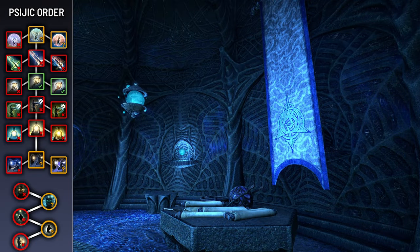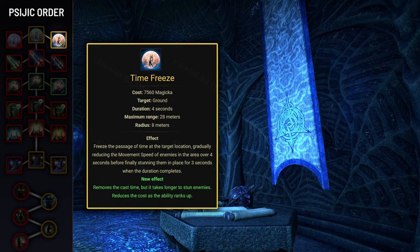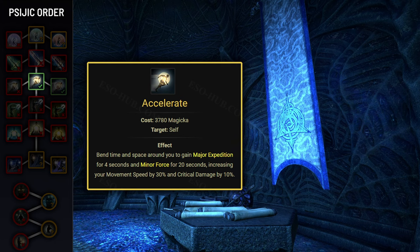Next we have the Psijic Order skill line. Timestop is extremely niche and not a priority — it stuns enemies in an 8-meter radius for 3 seconds. I found it useful only in the Vycosa boss fight in Moonhunter Keep Dungeon. If you decide to use it, I recommend the Time Freeze morph to remove the 2-second cast time. Moving on we have Accelerate, which is again rather niche but absolutely essential in a few fights. It grants Major Expedition for 4 seconds, increasing movement speed by 30%, and Minor Force for 20 seconds, increasing critical damage by 10%.